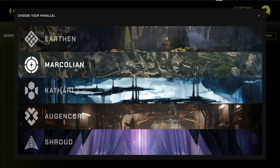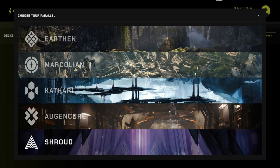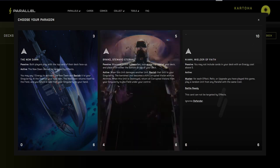As you are no doubt aware, there are five distinct parallels in the game, each with its own distinct set of cards. To construct a viable deck, players must choose to focus on only one of these parallels, as combining two or three is not permitted.